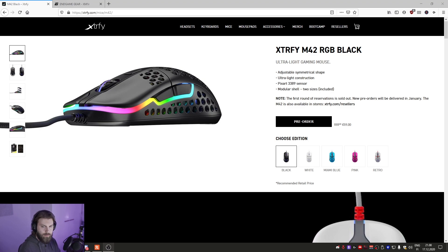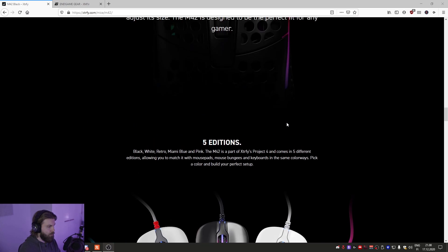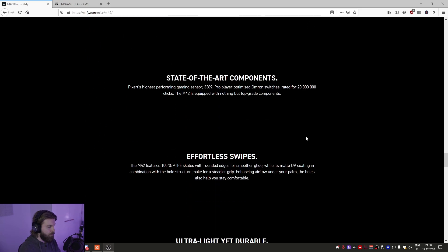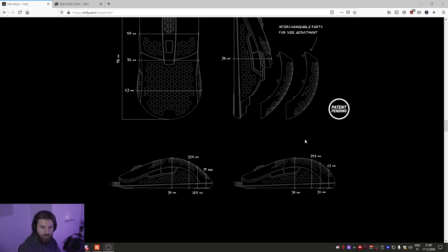One thing I was definitely surprised by was the whole interchangeable back cover thing. I thought it was more of a gimmick and not really useful, but after using it I was quite surprised by how much the way I grip the mouse changed depending on which back cover I was using. I didn't expect it to have that much of an impact. I'd actually be curious which one of the two you guys prefer.